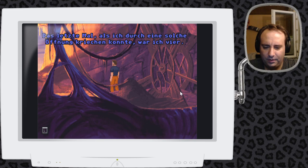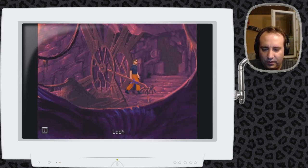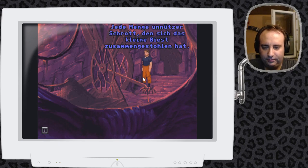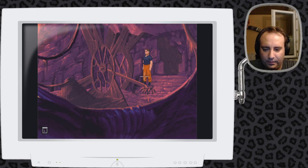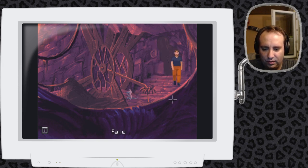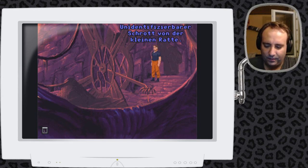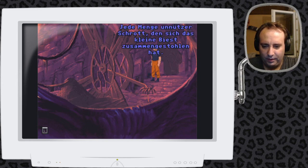Das letzte Mal, als ich durch eine solche Öffnung kriechen konnte, war ich vier – ich dachte, das wäre die Ratte. Jede Menge unnützer Schrott, den sich das kleine Biest zusammengestohlen hat. Da drinnen bewegt sich etwas – also das Viech ist jetzt hier. An dieser Stelle können wir jetzt nicht... es wird nur dahin wieder weg. Ich bin mir sicher, ich muss auf eine ganz bestimmte Art und Weise hier langlaufen – und das fällt mir nicht mehr ein.